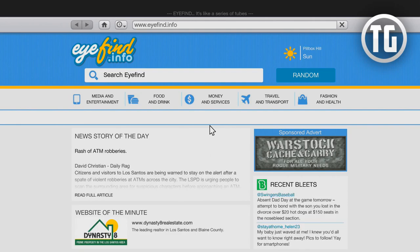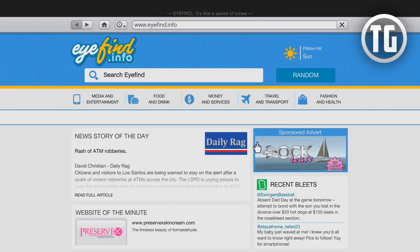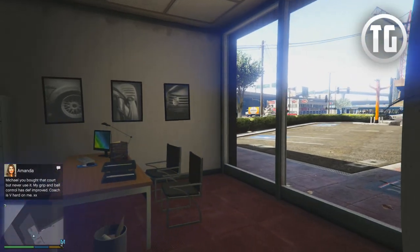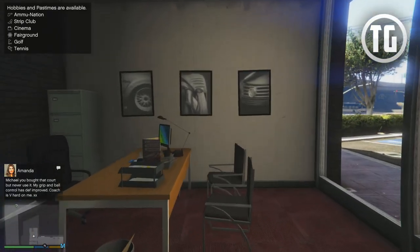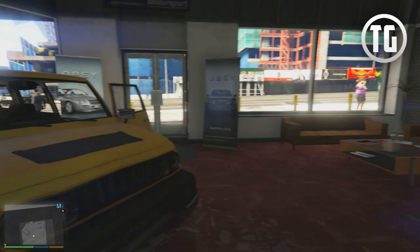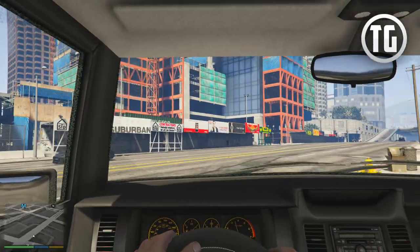Browse the internet. I thought maybe it was going to be on something special. Let's go to Warstock — what do they have? The new Marshal — get the dub stuff. There's a lot of good stuff here. I'm not going to diddy-daddle any longer. Can I open this door? Oh I can — it's in here. Michael, you brought that court but never use it. My grip and ball control has definitely improved. Coach is very hard on me. She used that texting lingo. I'm going to take the car that my son already paid for. Still in good condition.